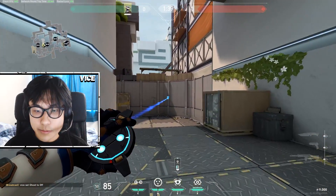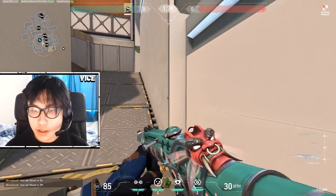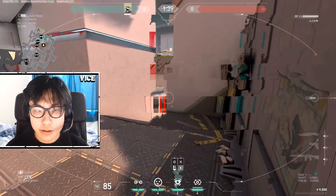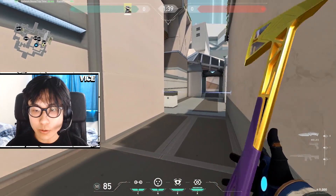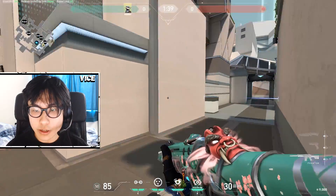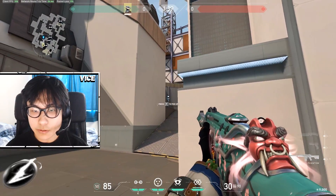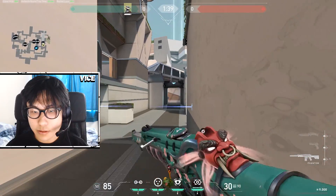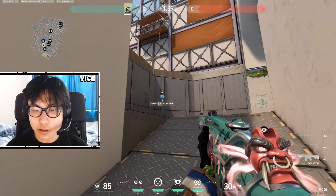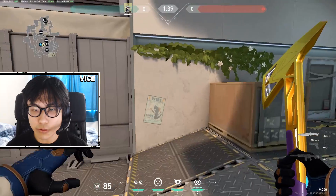Another camera I'd do sometimes is here — you can see if they come up the ramp, which is good information. If they want to walk out lower and you have a trip in mid, you can see the cross. It's very hard for them to break this camera because they can only break it by peeking in a way that exposes them to many angles lower, or by coming up the ramp, which is also dangerous because you could be playing anywhere on the ramp.